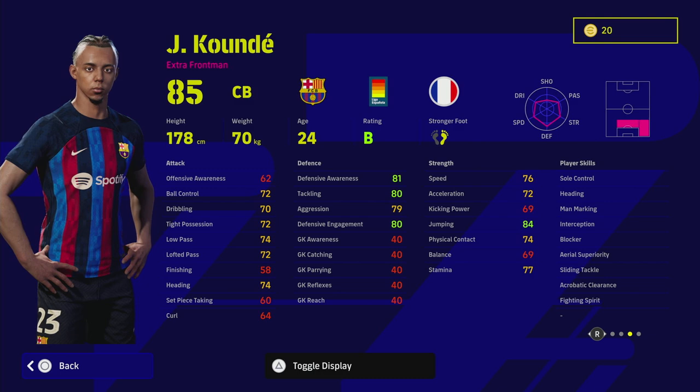We're going to go through this fairly quick because he's a very simple player to train up — one of the easiest, depending on how you want to play him. If you want to play him as a right back, going up and down the wing, being aggressive, locking down a winger, or as a CB with interception, blocker, aerial superiority, sliding tackle, fighting spirit, heading and man marking — that is unreal. He's a little bit short for a center back but I never worry about that if you've got a solid aerial guy or a target man stopper.